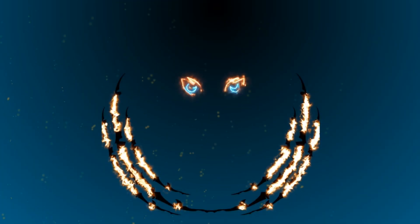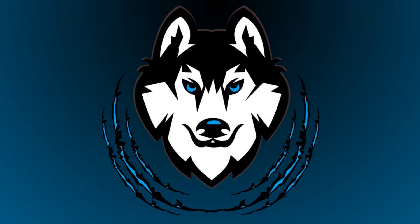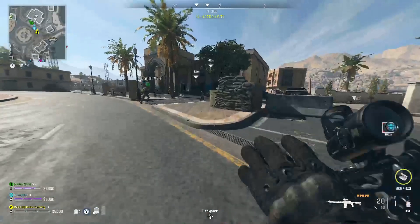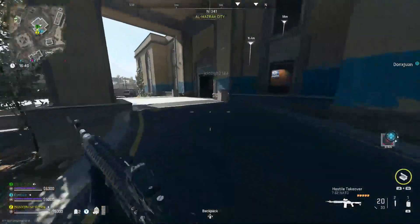I wanted to do this because I got a lot of questions about where to get the Basilisk pistol. There's a place you can get it — you can see it's marked on the map. It is up northeast of the map, and then you're going to go northwest of the city and you're going to find it in the police station.